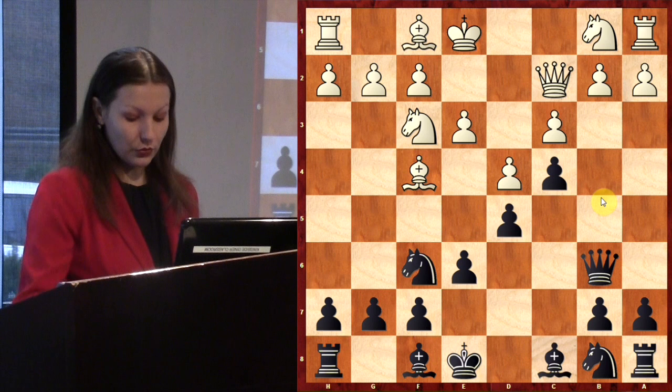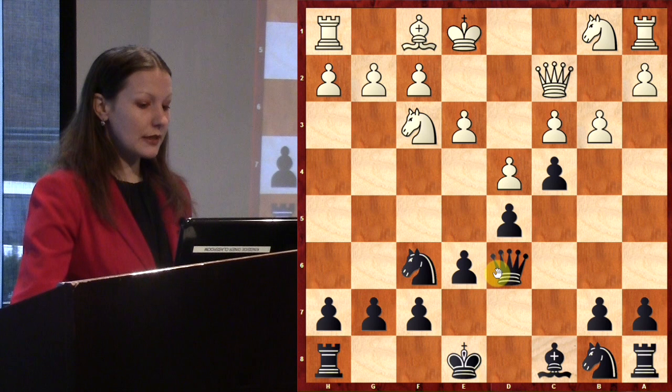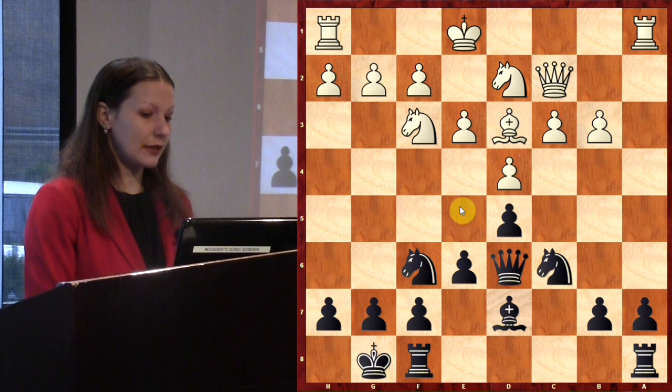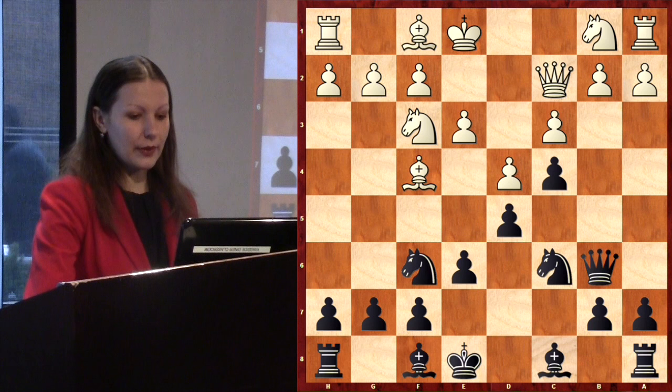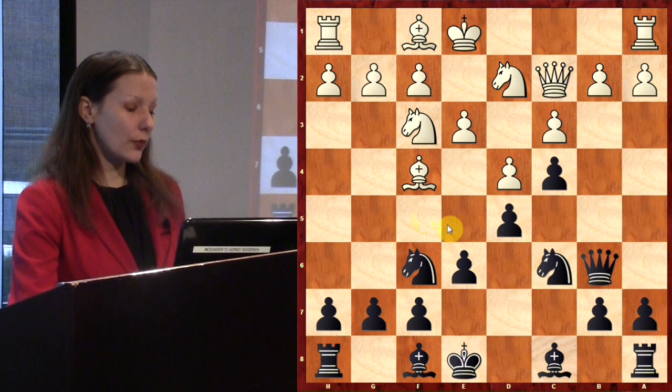It was interesting for me to consider Qd6, Bxd6, Qxd6 — exchanging the good dark-squared bishop — then b3, cxb3, axb3, castling kingside, Nd2, Bd7, Bd3, Nc6 — better position for White but interesting. Instead I played Nc6 to develop my knight, and he played Nbd2, which was not the best move.